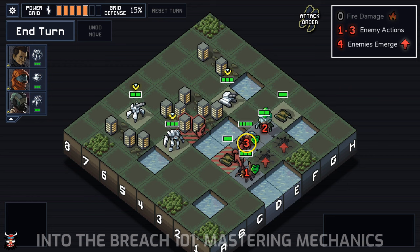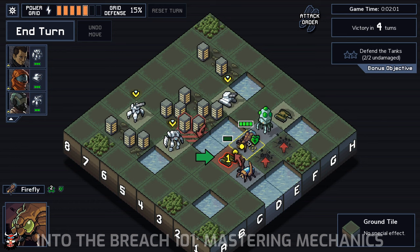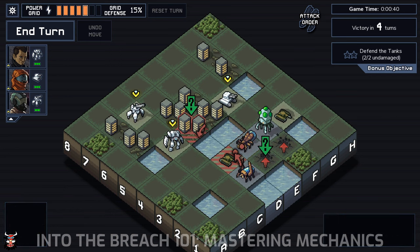The last part of understanding predictability is being able to sort out what's deterministic and what's random. We know that our actions are deterministic — if we move our Prime to a location and attack the Scarab, the Scarab takes two damage and gets pushed onto the emerging Vek tile. We know that if we allow the Firefly to shoot, it's going to destroy the light tank because it will do one damage and the tank only has one health. There are a number of components which are random, however, and we need to pay attention to those to understand how to best mitigate them. The two most important examples are whether or not a grid will resist an attack — that is entirely random — and what Vek are going to emerge from a spawn, which we also can't know in advance.